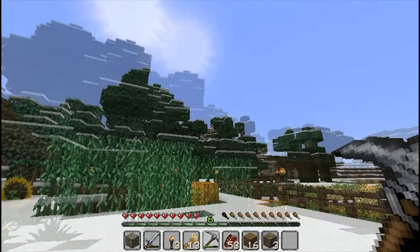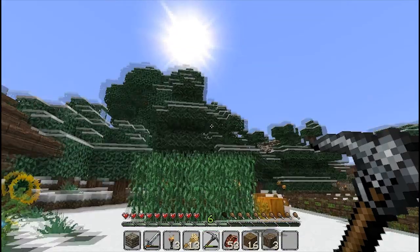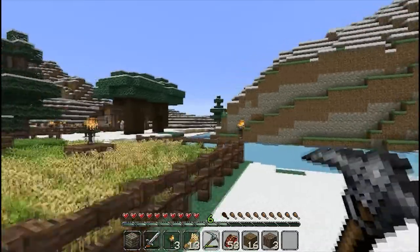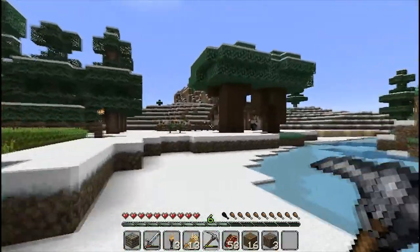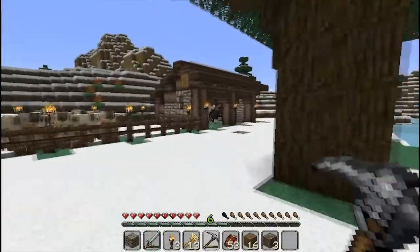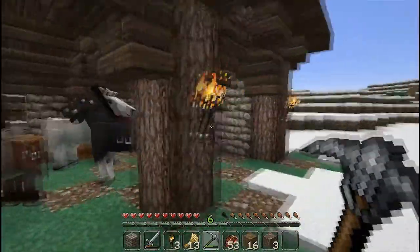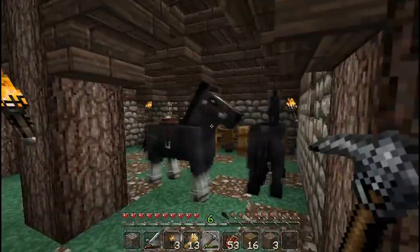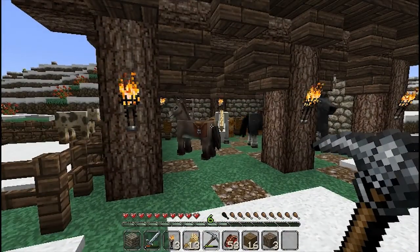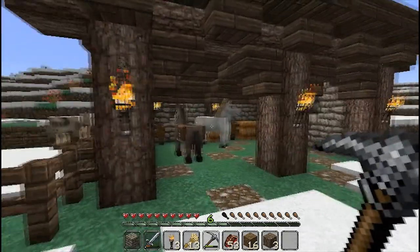Hello everyone, and welcome to another episode of Square One Minecraft Survival. Last time we built ourselves some stables right here. And as you can see, I already got myself some horses and a donkey, so that went well. I went to get these from my temporary base, so I also got my other materials sorted.